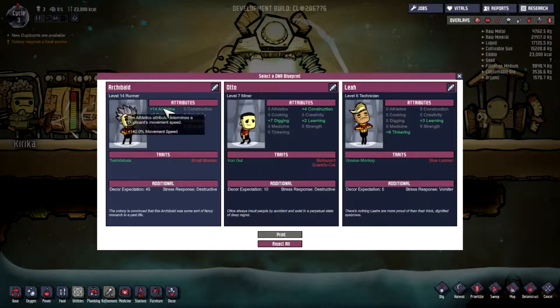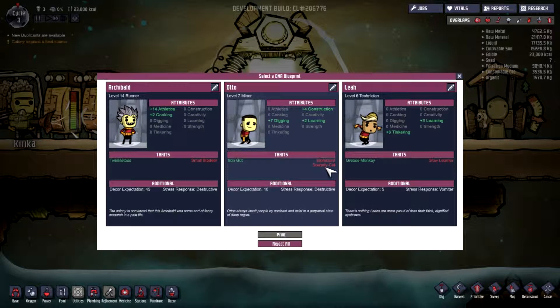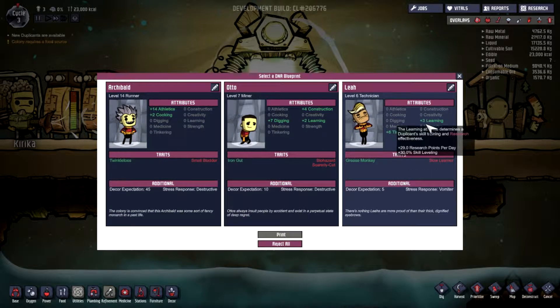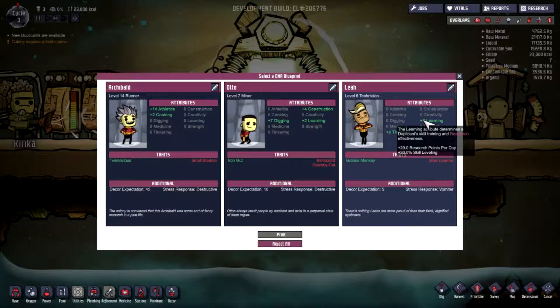Jetzt hätten wir jemanden, der Athletik ist, ein Koch. Kann ja sein, dass der ausläuft, sagen wir es mal so. Er ist krank, den würde ich leider noch nicht nehmen wollen. Also wir haben Athletik mit Kochen und nochmal einen Lerner. Aber der lernt halt wenig, so ein plus null eigentlich.